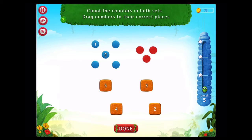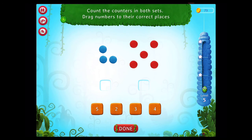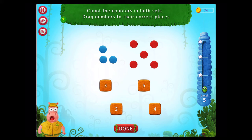One, two, three, four, five, one, two, three. Count the counters in both sets. Drag numbers to their correct places. That's right!